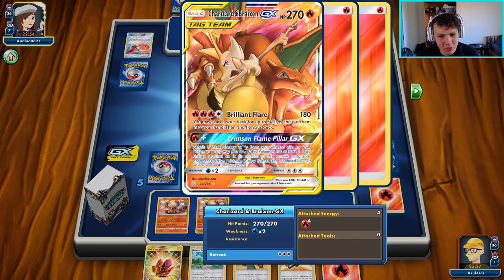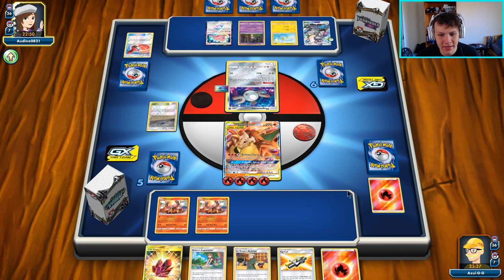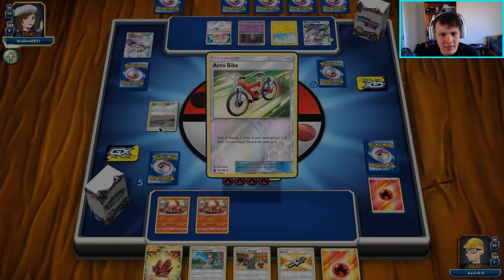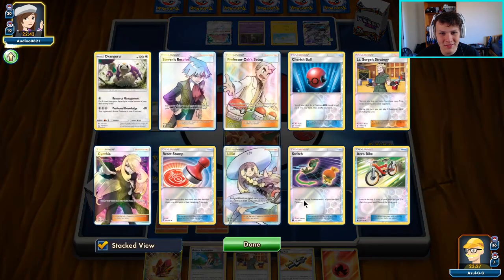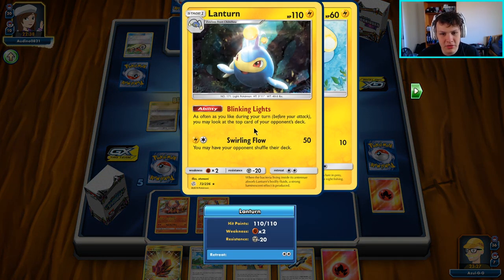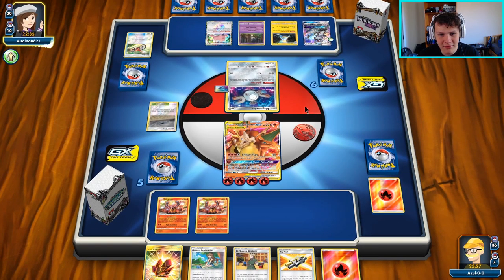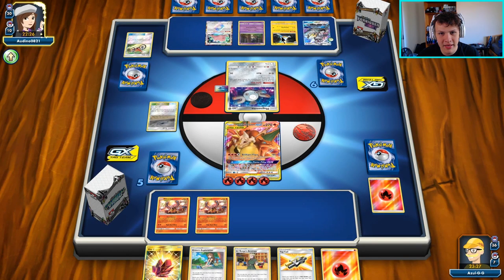There's a Reset Stamp but we're just able to get everything back with Brilliant Flare — that's one of the super cool benefits of playing this card. If they don't knock it out, we don't really care. We still have our Faba too, so not worried. I'm still confused — I just want to know what the combo is. That Magneton ability: 'You may look at the top card of your opponent's deck.' So yes, definitely some kind of lock deck.